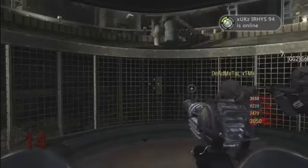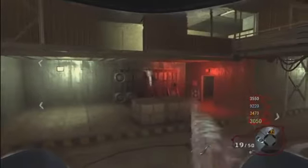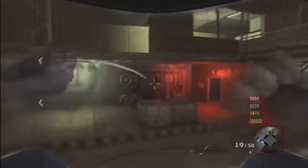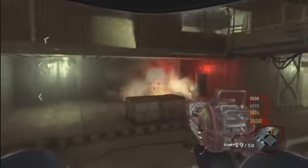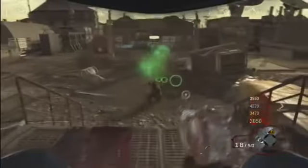Alright, so starting off where we left off, what you want to do is go on the teleporter and you're going to need the gas device. Firstly, look to the right, throw a couple of grenades and you will knock the thing off the shelf. Once you knock it off, you're going to throw a gas device and it will then suck it in and it will go to the main room.